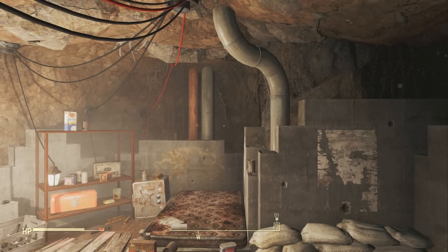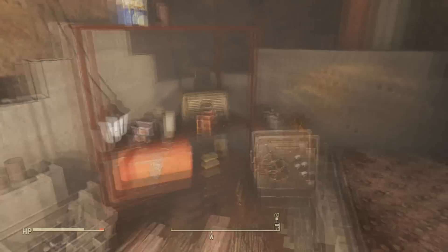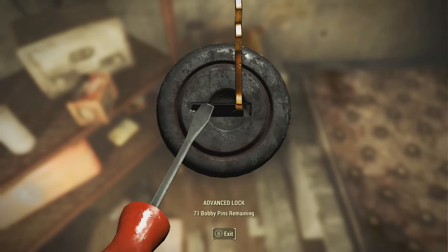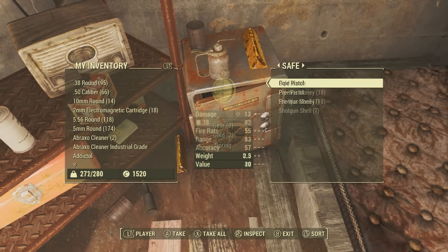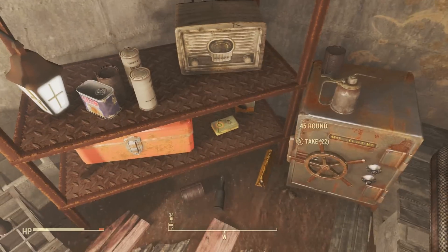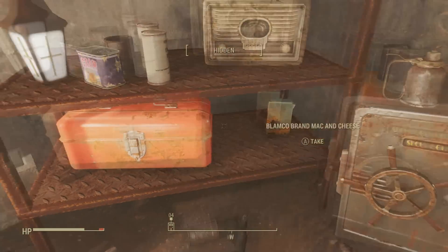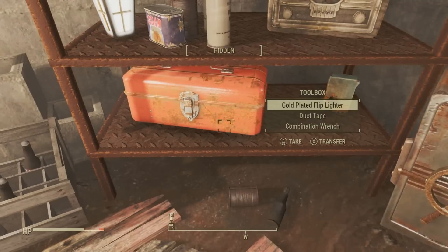To start this off, in Sanctuary there's actually a cellar that you can enter behind one of these buildings. It's definitely a nice beginning spot if you ever decide to create a new character — definitely remember to come to this root cellar. It has a bunch of goodies that you could use to help you on your journey, whether you want to sell all of this or use some of it, it's up to you.